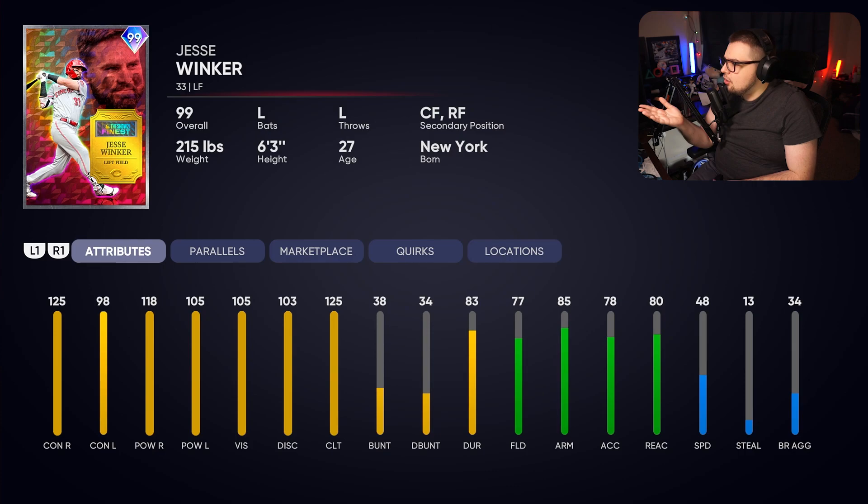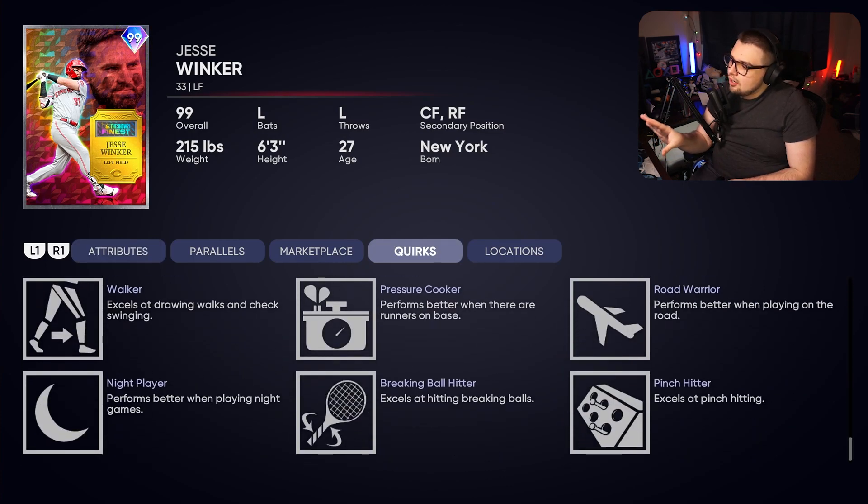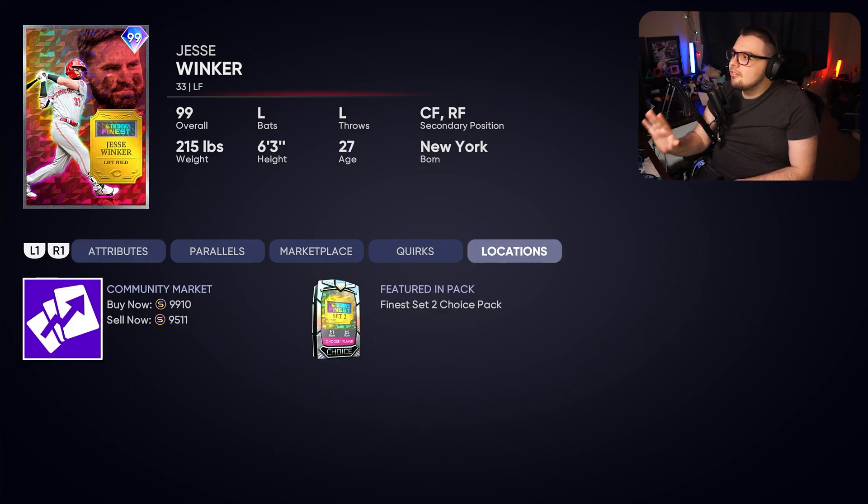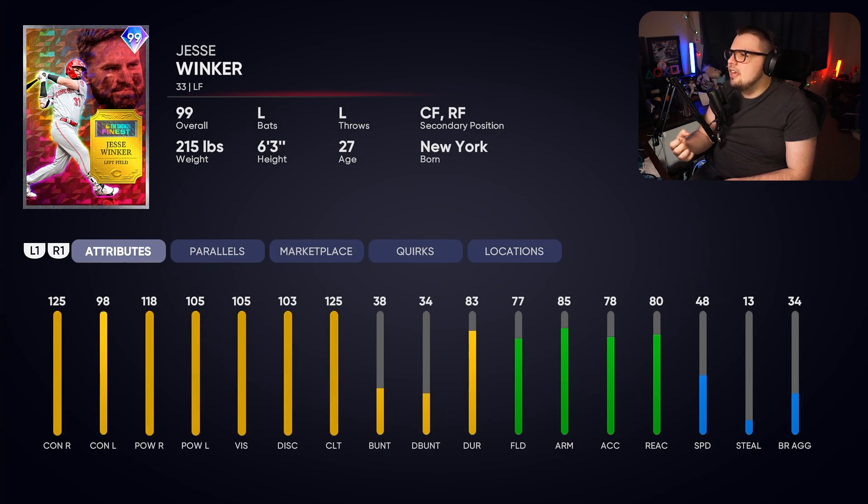Next, we have Jesse Winker. I'm glad they gave him a card because he is an elite bat. I don't think this is a card people are going to start on their teams with the 77 fielding and the not-so-great splits versus lefties — 98, 105 is solid, but you have to use this card on your bench. Pinch hitting quirks, really good splits versus righties — this is a must pick-up for 10k for a bench bat, which is a very valuable niche. And Winker's swing is just absolute butter.